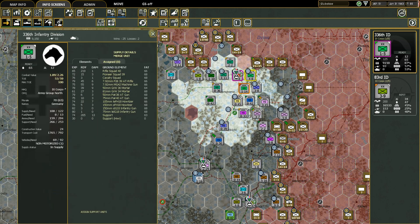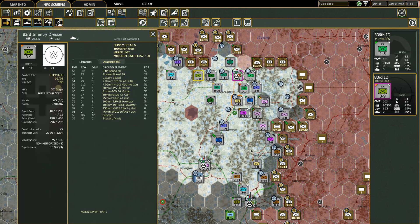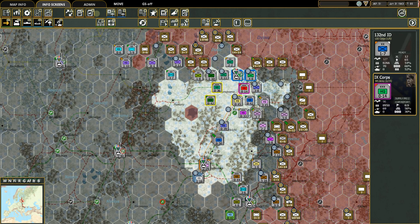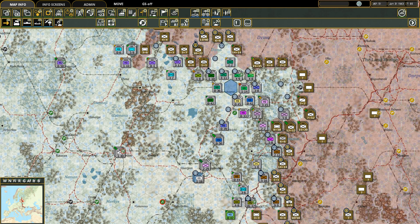Rendulic has a unit all the way back here that's rebuilding — it doesn't need to be in Ninth Corps. We'll attach it directly to Army Group Center since it's sitting there rebuilding. That frees Rendulic down to four of nine. We can give him both of these units coming along the line for Ninth Army. Rendulic is going to be defending the Gluboko area, and it all goes into Ninth Army now.